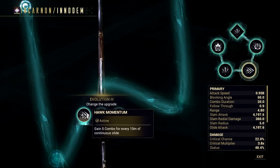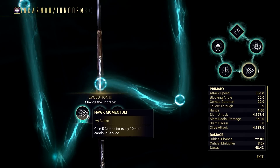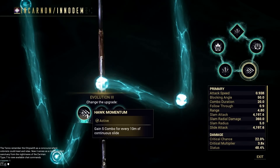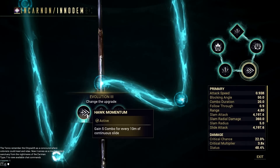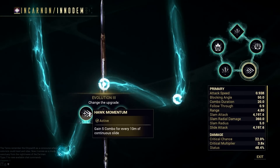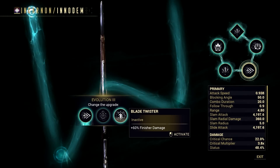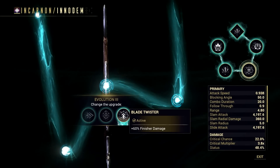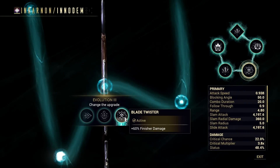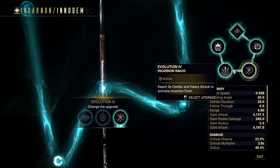If it gave 5 times multiplier per 10 meter continuous slide, then I would choose it over the other perks. However, it would take a couple of slides before you can even get to max combo count, and it's just better to hit enemies than to slide around. So it's either Skyborne Hunter or Blade Twister. In my case, Blade Twister is more suitable for my playstyle since you can make good use of the damage resistance from Incarnon Resilience, and the finisher attack bonus will help proc the buff reliably.